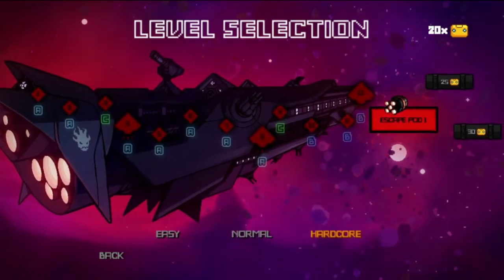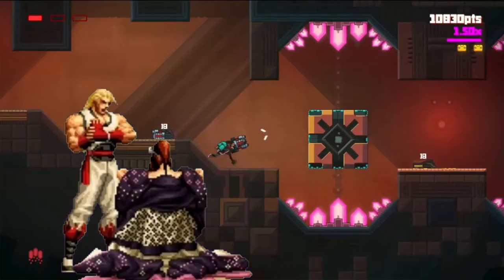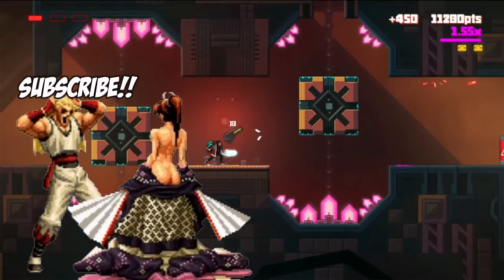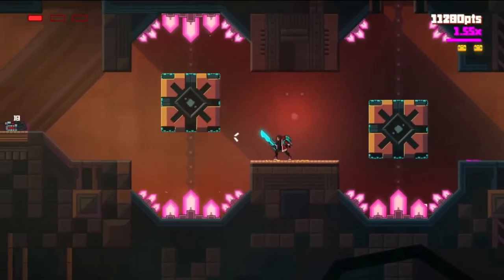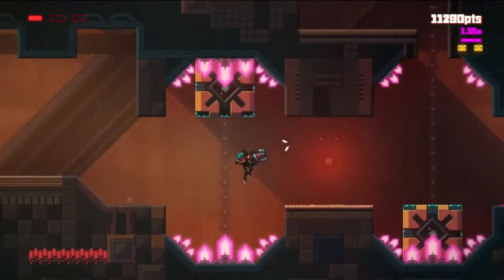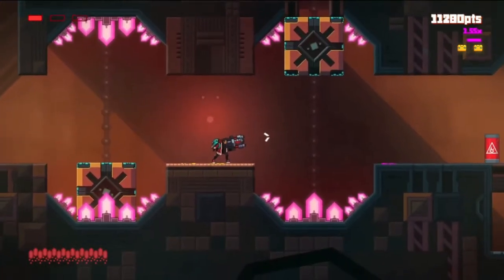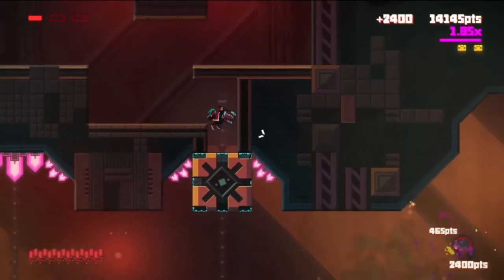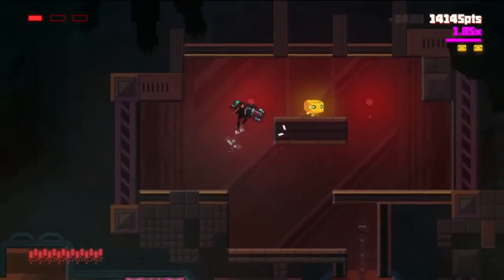If you pick easy, you will have one extra life bar. Valeria only has three life bars — three hits and the game is over. But there is a bonus: every area you pass, even if you only have one life bar left when Valeria dies, the moment you enter the next room you will start with full life bars. That is a very good plus in this game.